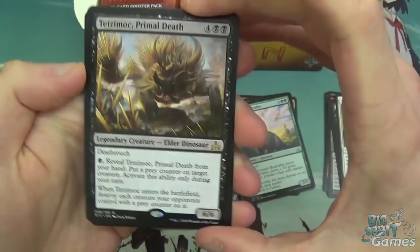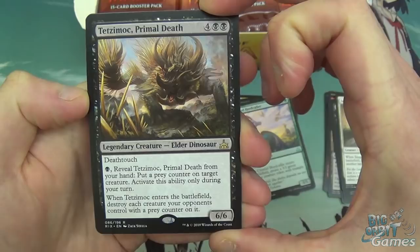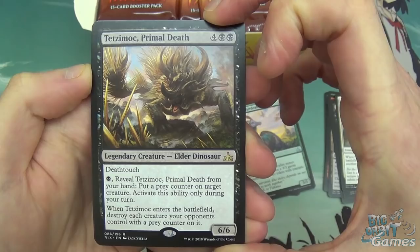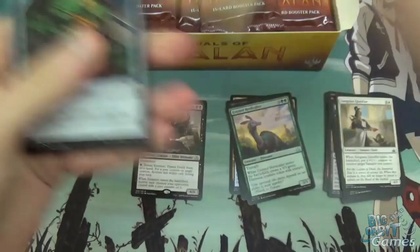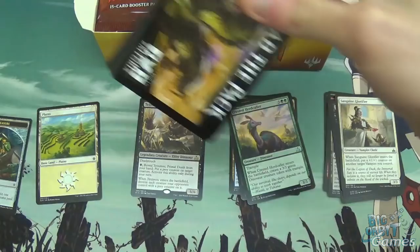Tetzimoc is a 6-cost legendary dinosaur with Deathtouch. It has the cool ability of putting prey counters on your opponent's stuff, and when it enters, it kills everything with a prey counter on it. Obviously you're telegraphing what you're doing so your opponent can prepare for it, but it's still a pretty good card. A nice rare to get us off the bat. Planes and Treasure Tokens too, because treasures are very much back in this set. Not a bad pack one.